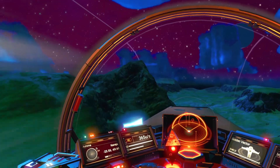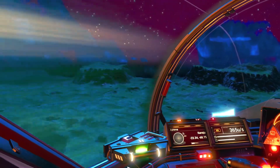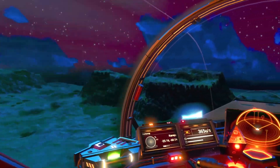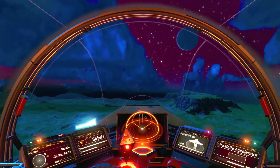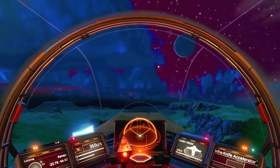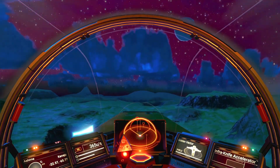For many players, the thrill of landing on a new alien world is an experience that is difficult to put into words. The key to achieving this impact is convincing players that they have actually landed on a planet, even if they know it's simply being simulated. This is No Man's Sky's biggest strength when it comes to terrain generation in my eyes. Look around — I don't see evenly distributed noise converted to height maps. I see geologic features.